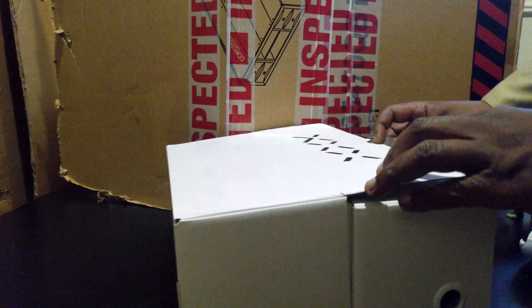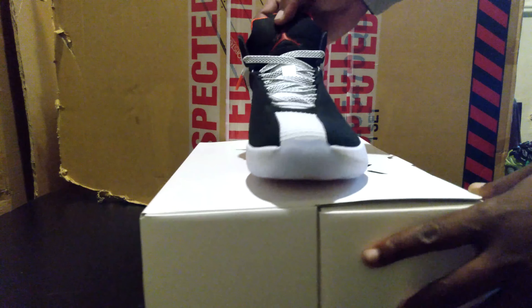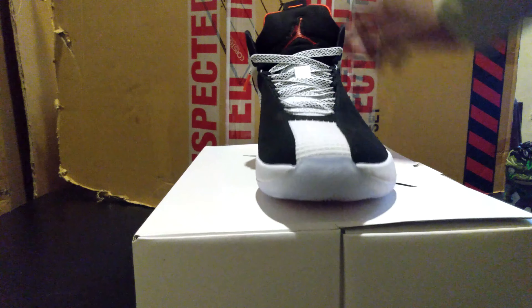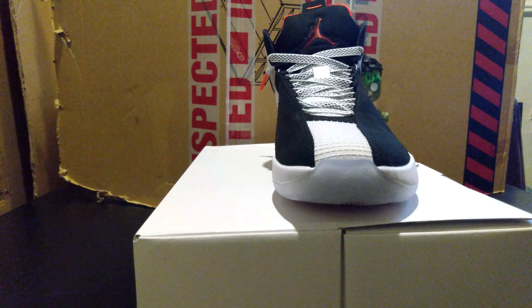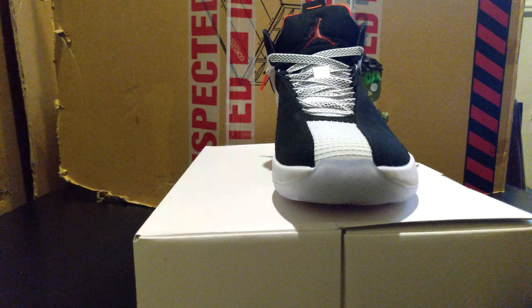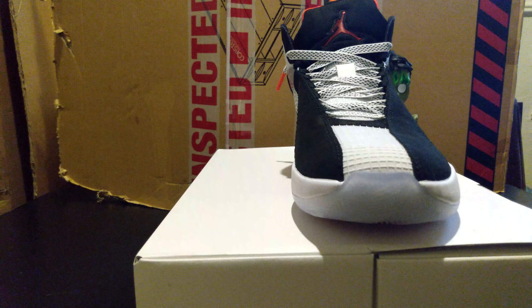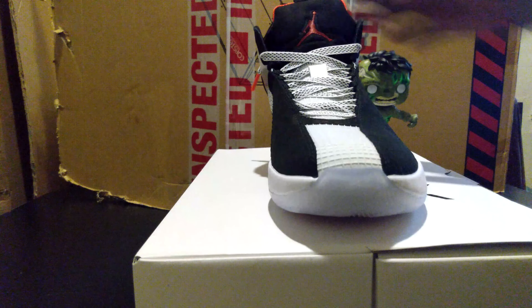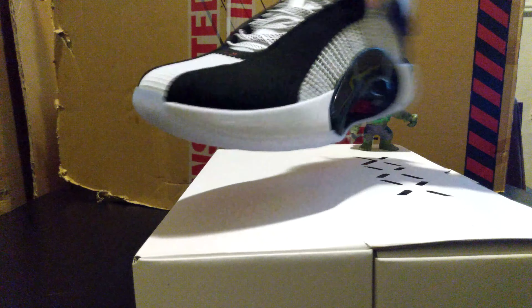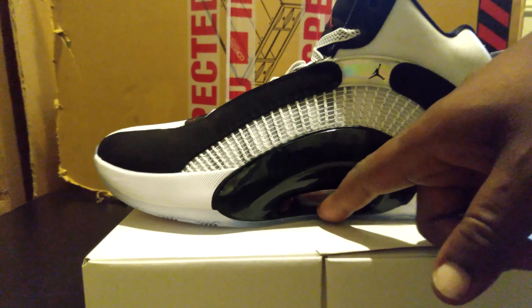Let's see if I can close this stupid thing back up. Alright guys, boxes closed as it needs to be — get these shoes up here. This is the Jordan 35 DNA. The color is Black, Chili Red, and White, AKA the Jordan 35 DNA. A lot of people in the hood are calling these the ice skaters — they sort of look like they got an ice skate bottom.